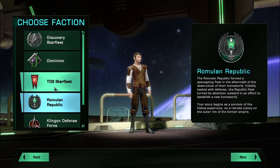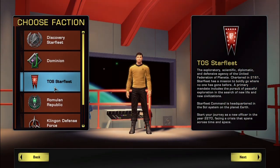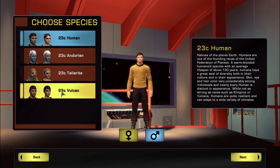Let's look at TOS Starfleet. This is a time-specific category. You guys saw that old 23rd century style — isn't that kind of cool, or is it really cool? The races you can play are Human 23rd century, Andorian 23rd century, Tellarite, or Vulcan — so four races there. I highly recommend that players play this because if you're a fan of the old generation, you're actually playing through episodes of the old generation and you take part in some episodes you may remember.